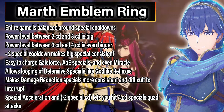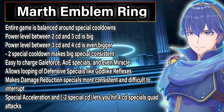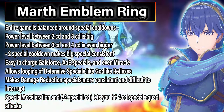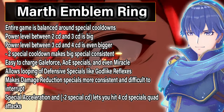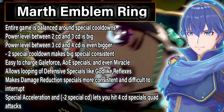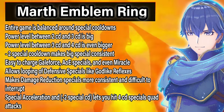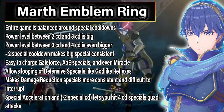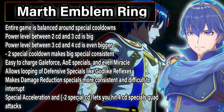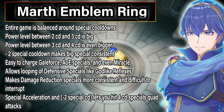The power level difference between a 2 cooldown and a 3 cooldown special is big, but the difference between a 3 and 4 cooldown special is massive. Also, unlike pulse effects such as times pulse or infantry pulse, permanent special cooldown changes the consistency of specials. It allows for the hero to spam bigger specials multiple times in combat with special acceleration. It also makes it so that heroes can run 5 cooldown specials much more easily. This means we will see more Miracle on tanks and save units. AoE specials will be easier than ever to charge on all movement types, but especially on infantry units, and the state of defensive specials will completely shift.